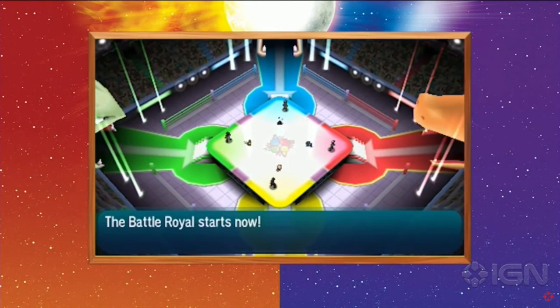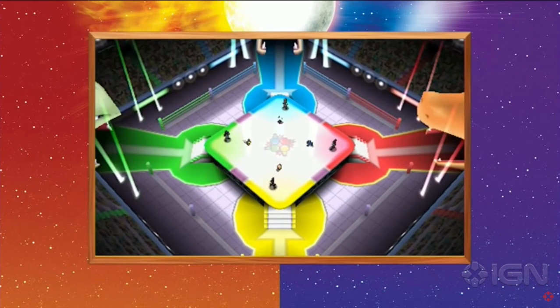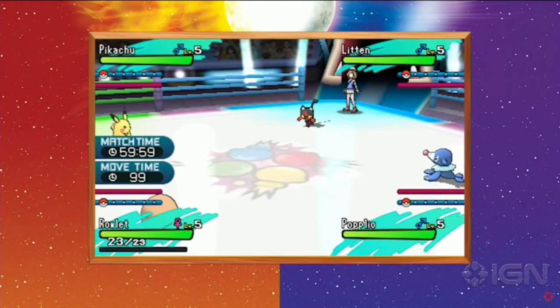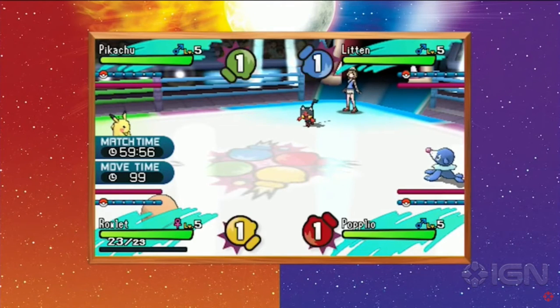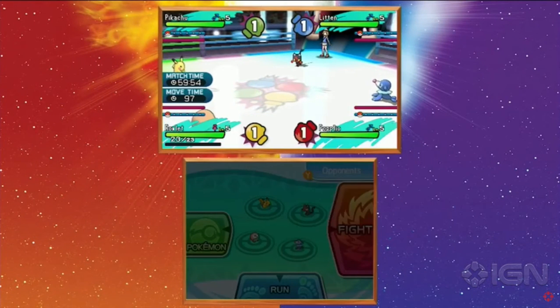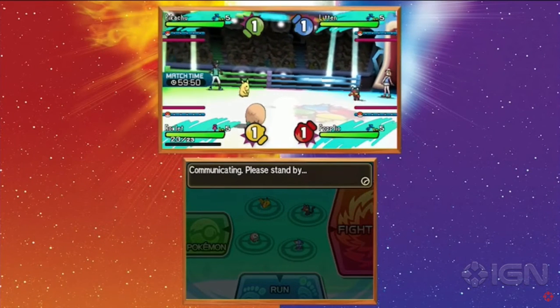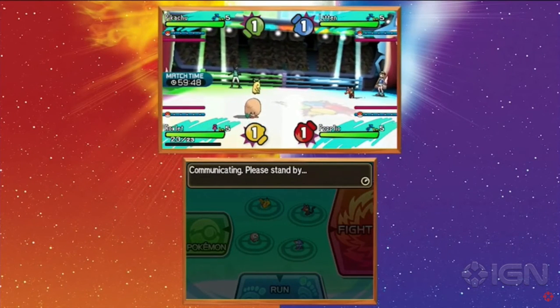So they've got three stars and Pikachu and they're all different Pokemon, but it's pretty much a free-for-all. It's so cool. The move timer you have is 90 seconds, and the match time is an hour, which is ridiculous.